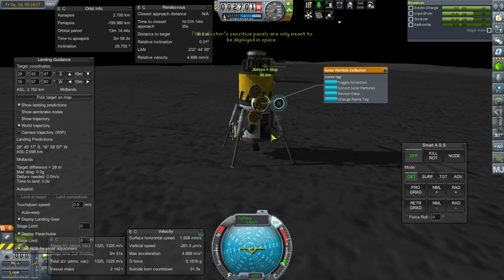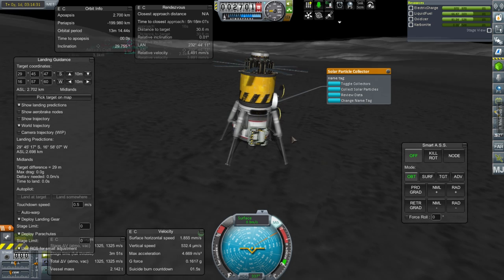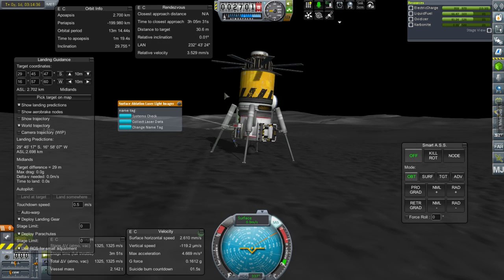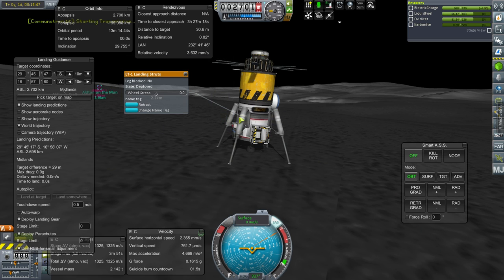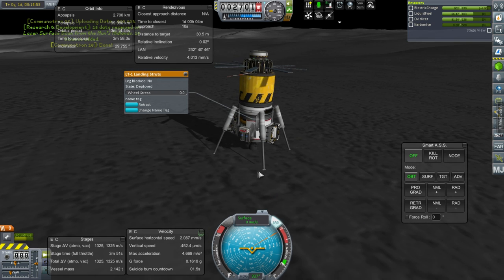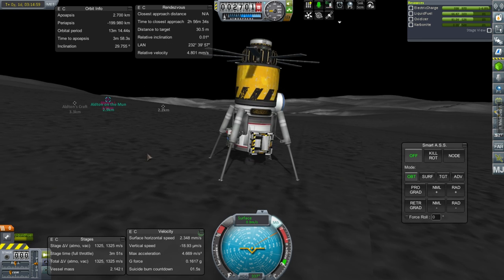Can we collect more solar particles? Only meant to be deployed in space - so we've got one space bunch and one that's just for land. Let me close the collectors now since it said it's sensitive. Collect laser data - it's zapping the ground, really far into the ground. That is worth transmitting right there - 24 science, and we just have to transmit it. It's biome-dependent, so we would definitely want this hopping around on the moon. Transmit - very good.